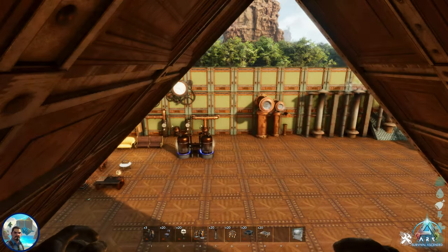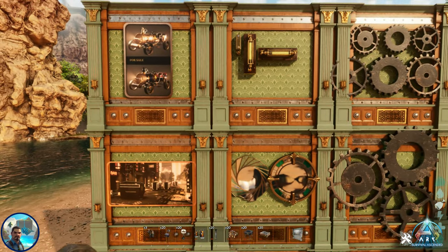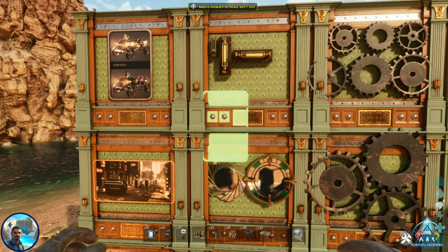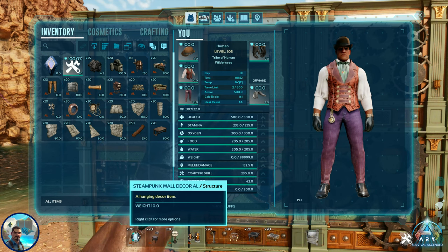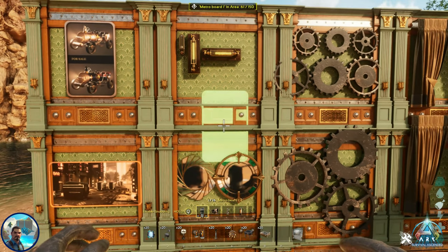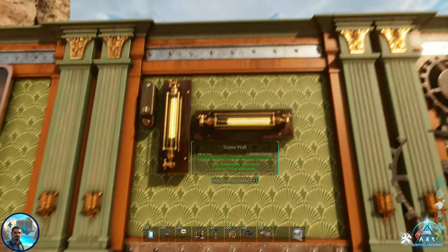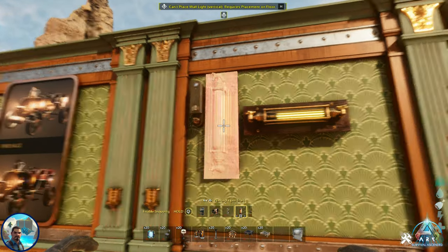So we're going to start — as you see, I have them all laid out. We're going to start all the way over here. All of these engrams and icons right in front of us are from one of the skins. Everything you see here is from this engram right here — it is the Steampunk Wall Decor. This particular engram, once you unlock it, gives you 16 different variations, and all 16 of them are right in front of us.